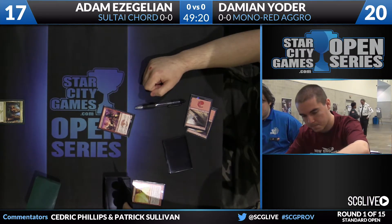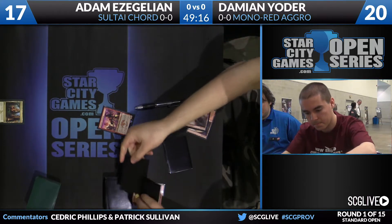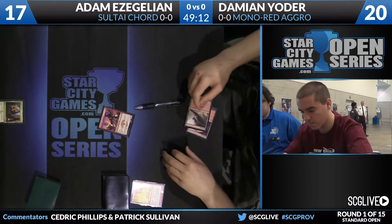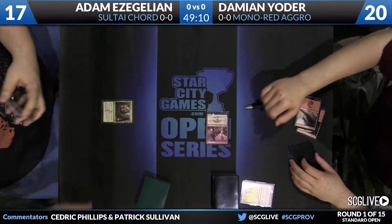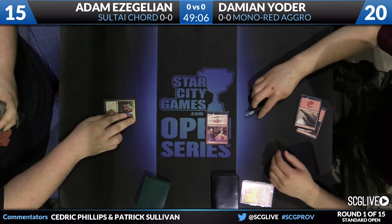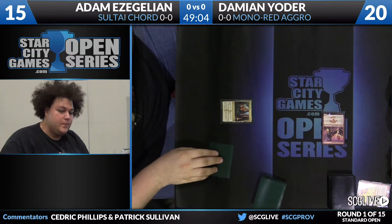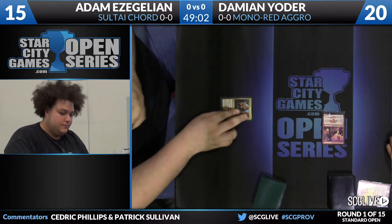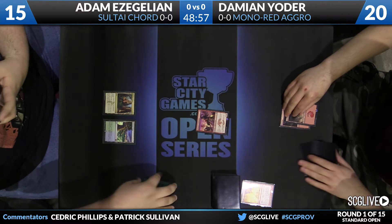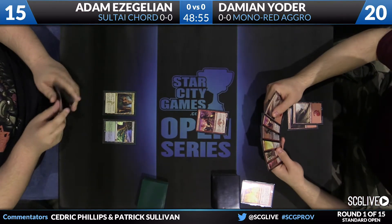Mono red aggro — not much of a surprise. I think we're going to see a healthy amount of this, and there are various forms you can go with this deck. Magma Jet is one of the cards oftentimes not even seen in that deck — you associate it more with red-white aggro or red devotion strategies, decks trying to go a little higher up on the curve. Atypical to see in a low-end mono red aggro list where it's not the most efficient mana-for-damage rate.